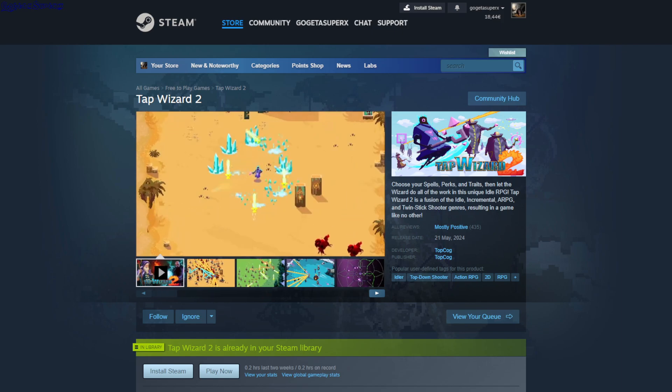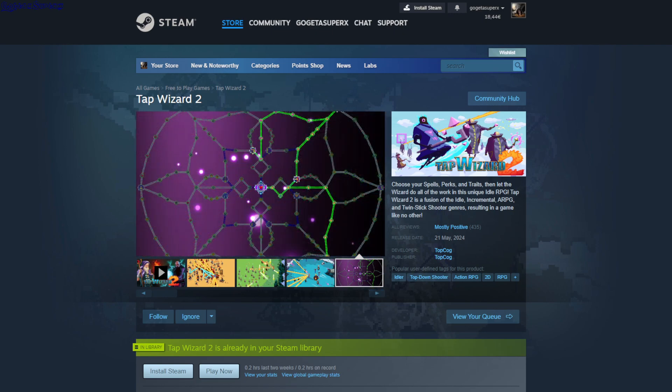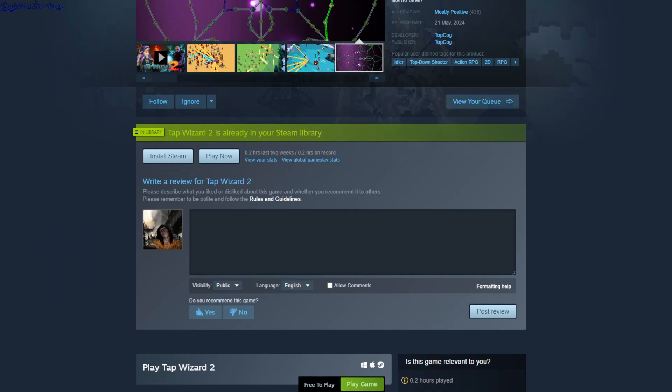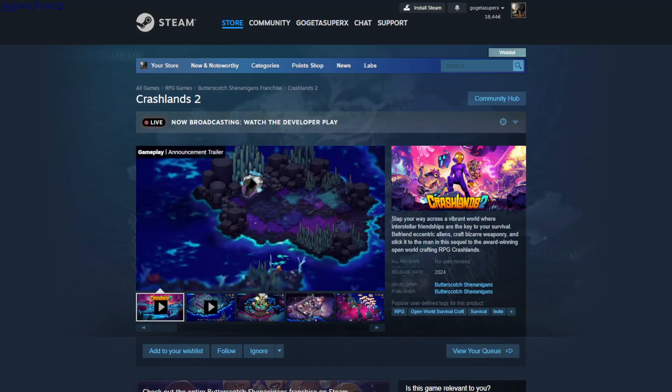You try to progress further and further. First you have one spell, on wave two you unlock two spells, and the third spell is on wave seven. This is free to play.